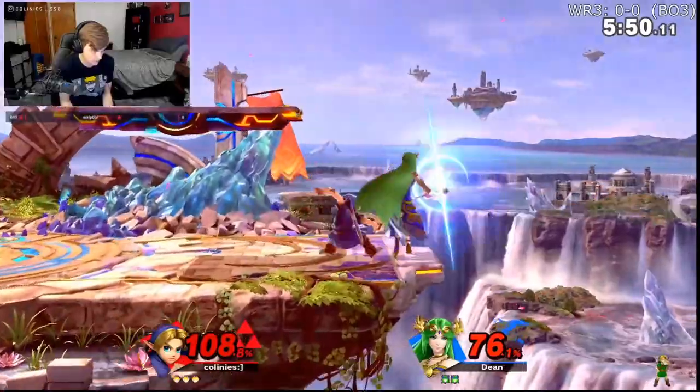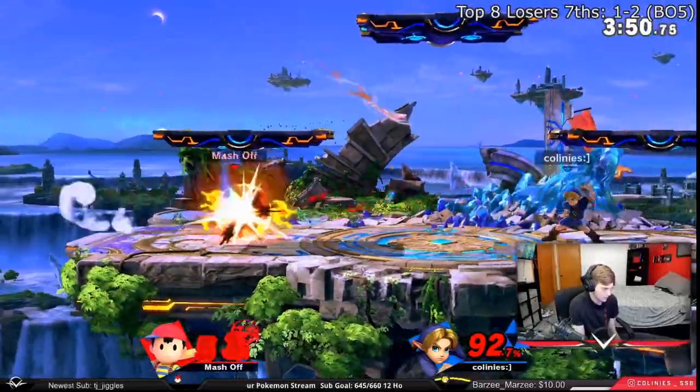Whenever you have more stage behind you than your opponent has behind them, you have stage control and it is extremely important to try to keep that. A lot of players get into the habit of chasing their opponent around pointlessly when in reality, if you can have them in the corner and you're sitting towards center stage, you are at an advantage. Another fundamental many Young Link players struggle with is understanding when to mix up your defensive play style and your aggressive play style.